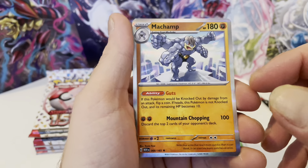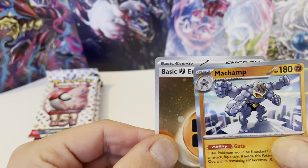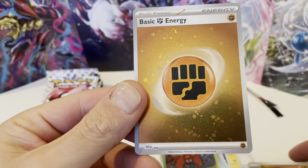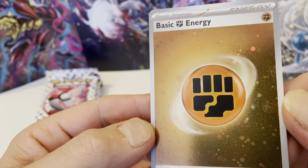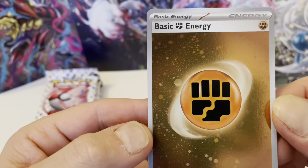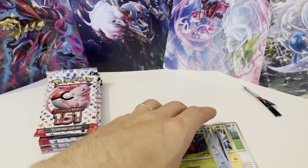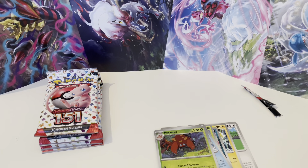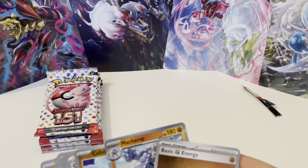Machamp is our rare — yeah, it's a nice holo. And we get a Holo Energy! Wow, from the first pack! I don't know if they have these a lot in these sets, because this is the first 151 that I'm opening.